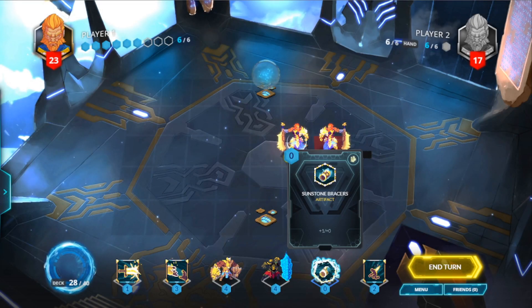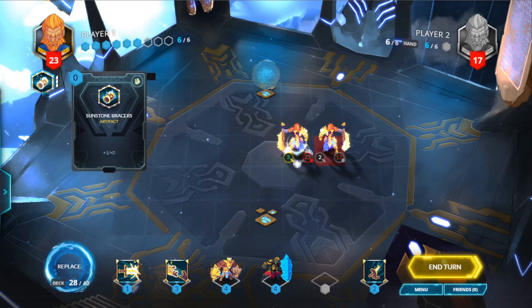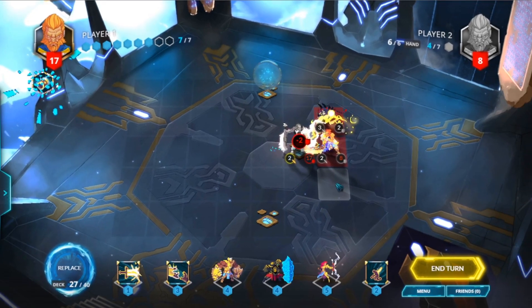Finally is the artifact. This card type will always equip to your general, and while active, will empower them. The artifact now appears here with three pips, indicating its durability. Each time your general takes damage, the artifact will lose durability, and will break, losing the effect at zero durability.